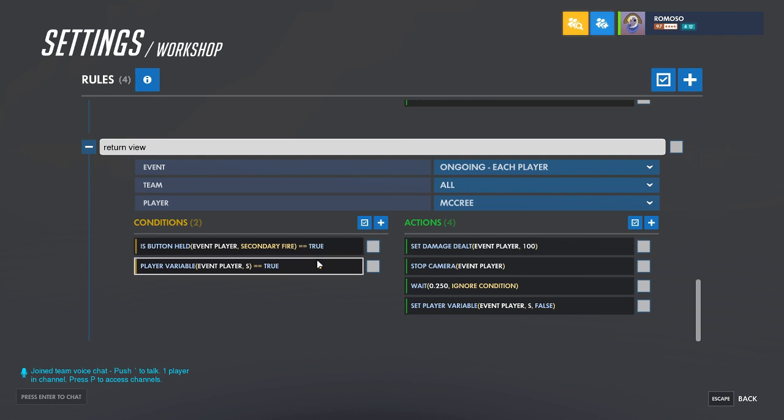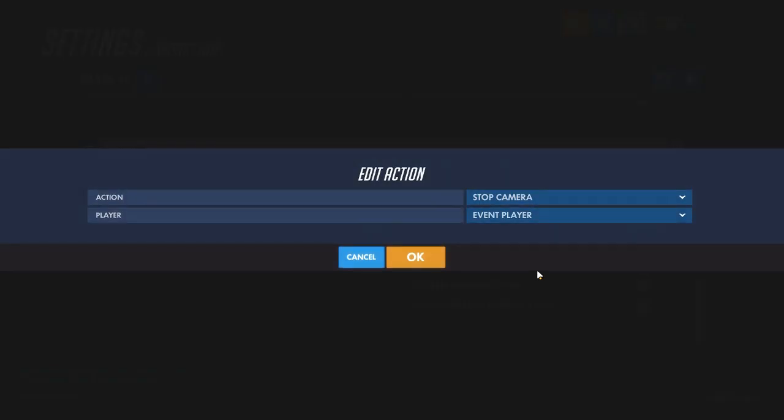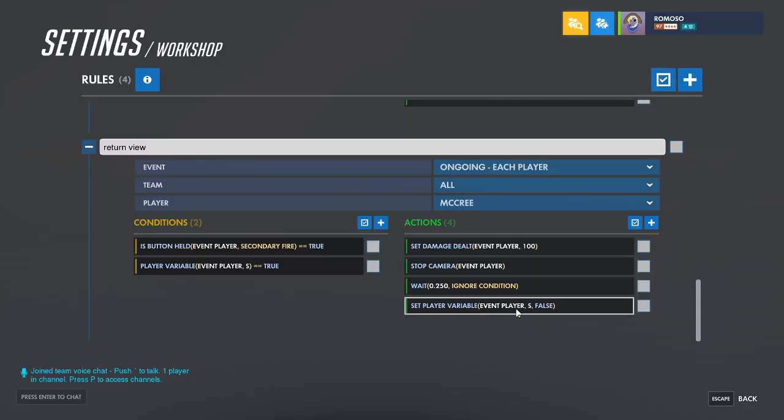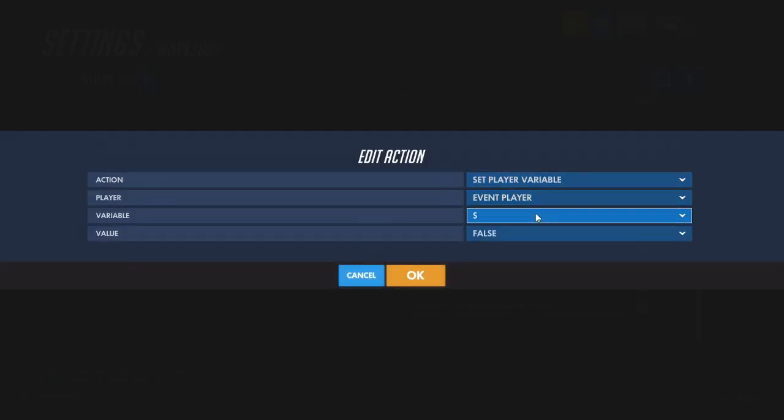Set damage to 100 just to make sure that you're not doing extra damage. Stop camera, have a little wait, and then set the scope variable back to false so that it knows it isn't scoped in anymore.